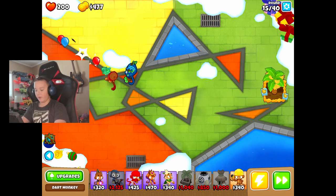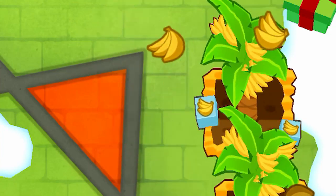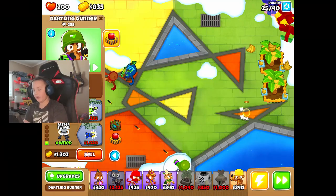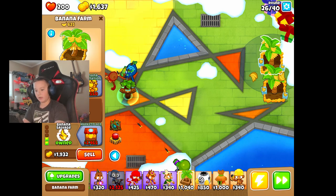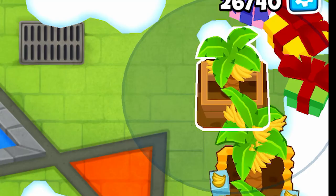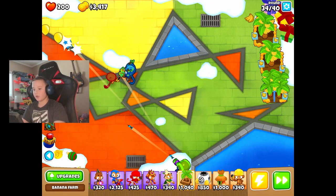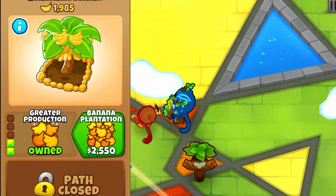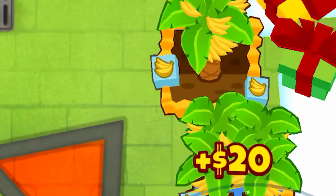Now I'm going to go for another banana farm. Now I'm going to upgrade my other banana farm to get more money. I need to upgrade my dart monkey. I got my dart monkey upgraded, and I got rid of that camera, so we're good. I'm going to get another banana farm — I got a banana plantation, and money's looking good. I'm going to get another banana plantation, and then save up and get another banana plantation.